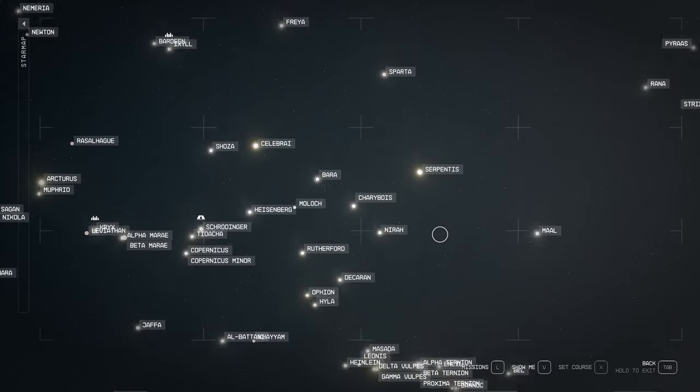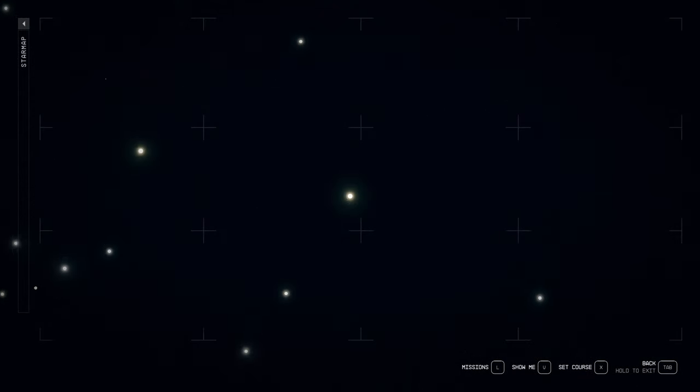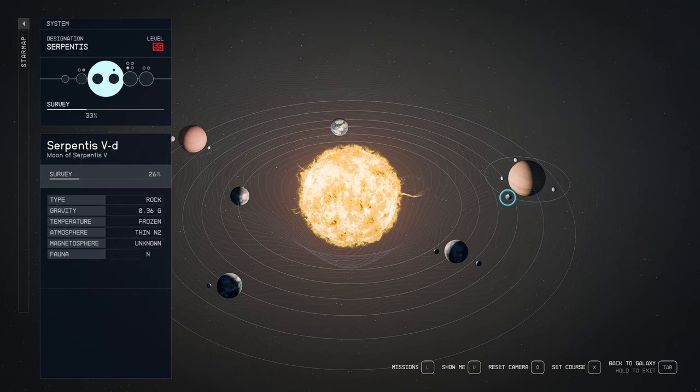If you want a sure way of finding ships, go to Serpentis — anywhere in that area, you're pretty much 99% guaranteed to encounter enemy ships.